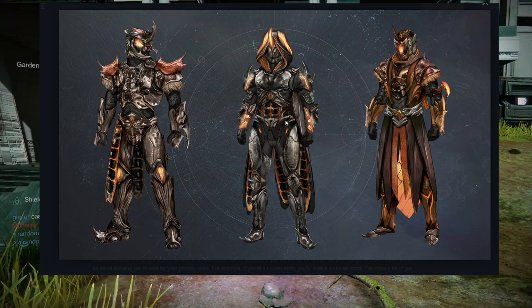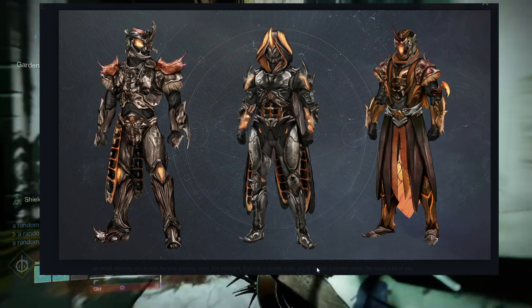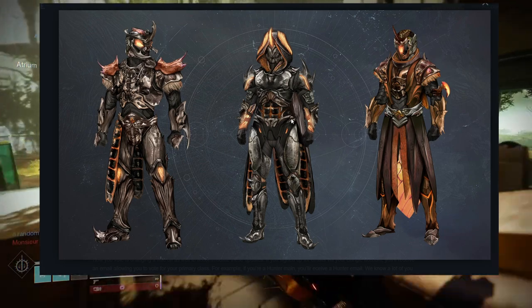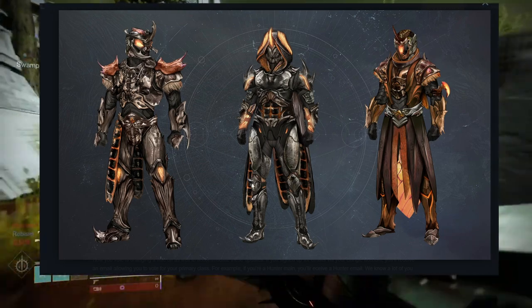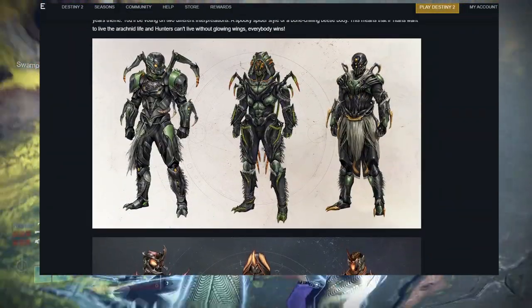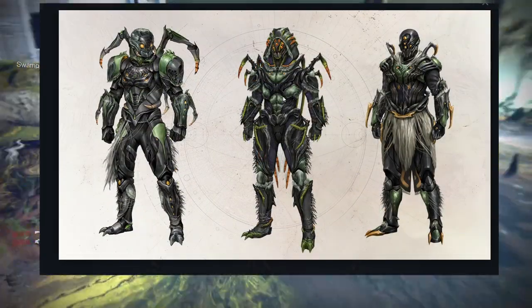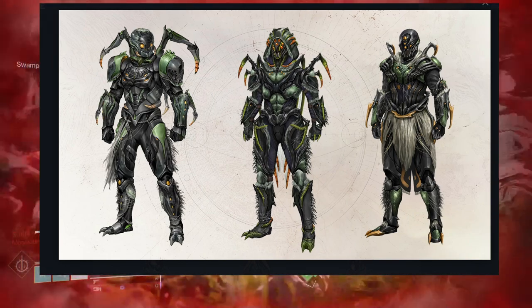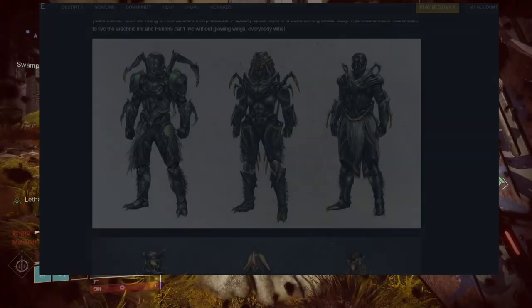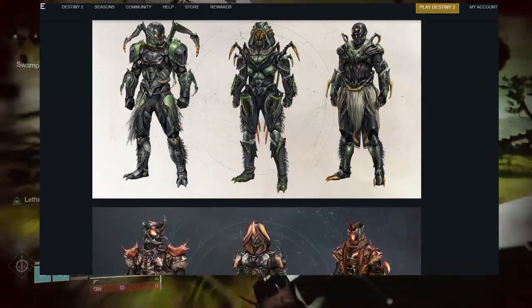The boots I'm definitely gonna use for a hive-themed set. There's a lot of things I can do with the orange set for hunters, but there's also a lot I can do with the green set. The boots on the green set look super cool and the arms are super cool because they're symmetrical, which is something I love.